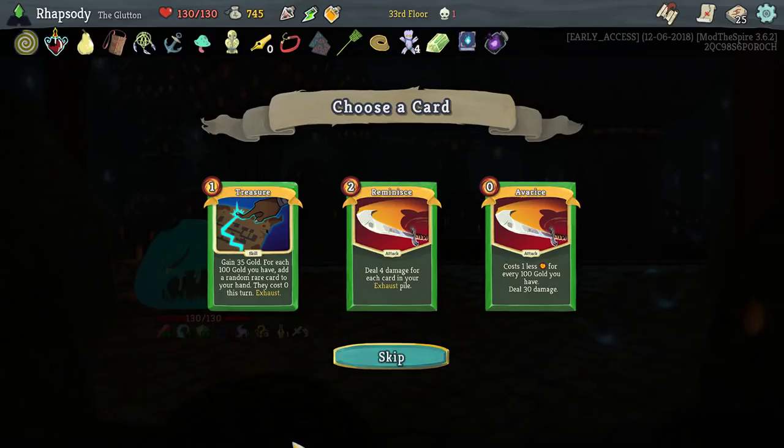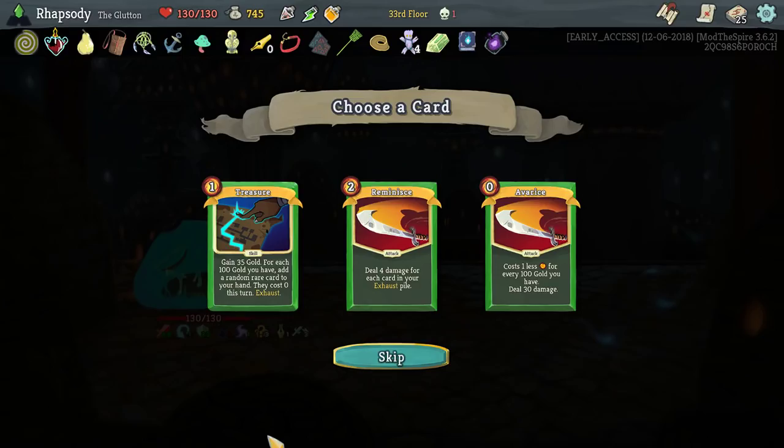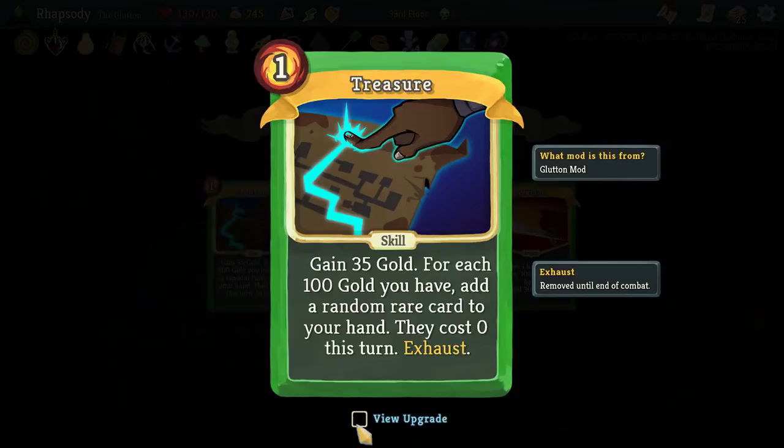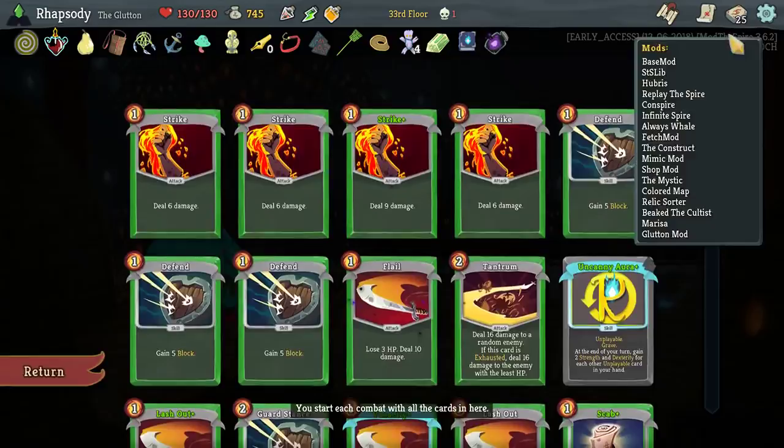Reminisce — deal four damage for each card in your exhaust pile. Trade — Treasure: gain 35 gold, for each 100 gold you have, add a random rare card to your hand — they cost zero this turn. That's so good. I have to — it's going to be really interesting.